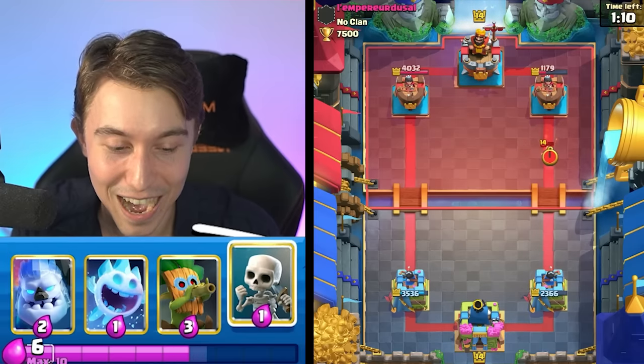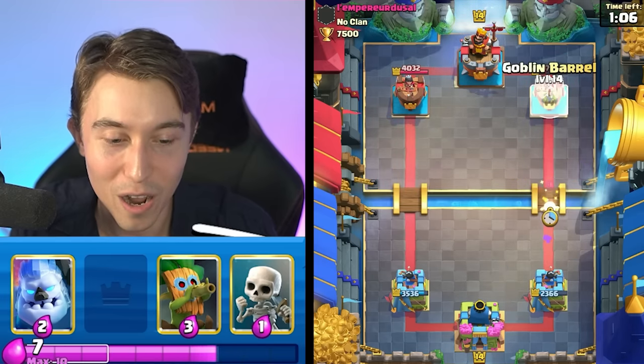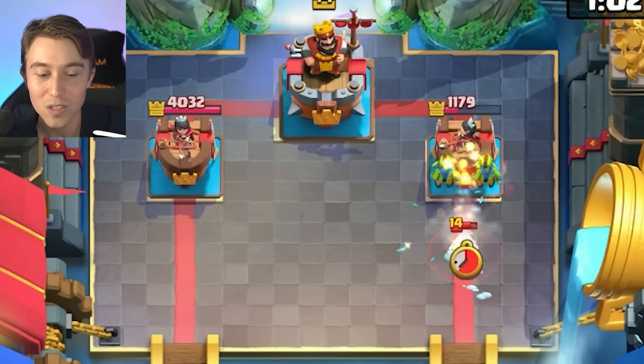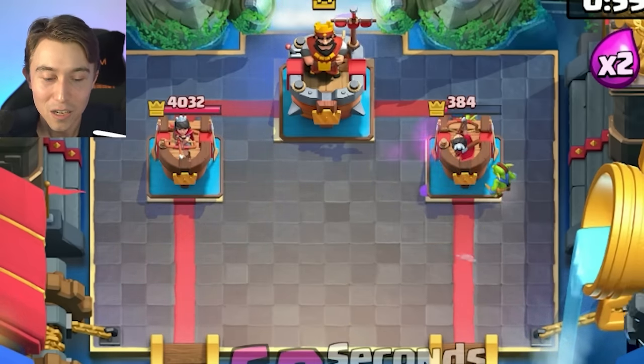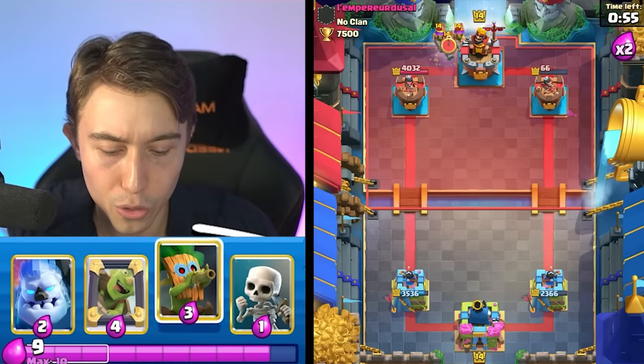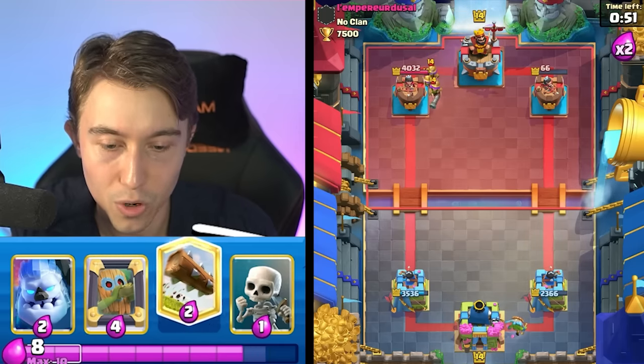Positive Elixir trades for days. We're going for an Ice Spirit here and we should be able to stun whatever he drops to counter the Goblin Barrel — that would be really nice. Also, drop your Ice Spirit slightly later than you drop the Goblin Barrel so the Ice Spirit still tanks and you're not dropping it too soon. Three Musketeers all on the same side — this is not looking like it's going to be easy for us to counter, but we'll try our hardest.